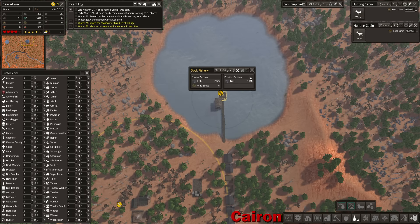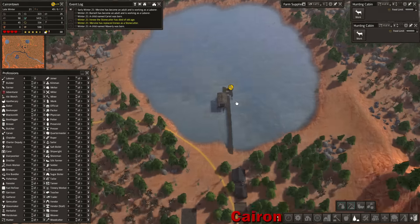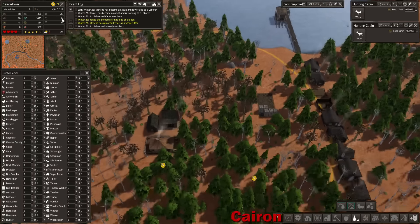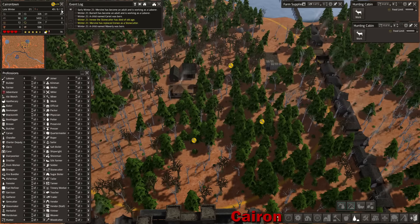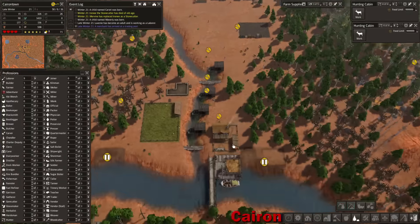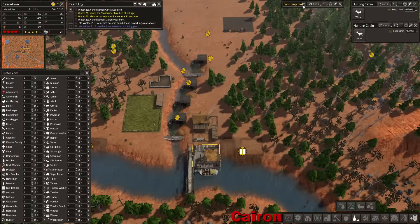Let's take a look at our fishery - it's actually doing pretty good. We're getting 2,000 fish from this thing, so I'm highly impressed by the production this early in the game. Unfortunately, we have about 65 citizens, so that's 6,500 food per year that they're going to be consuming, which is just far too much.